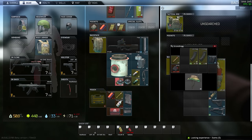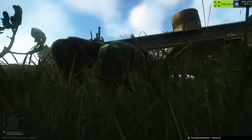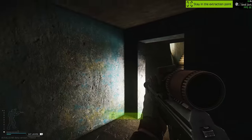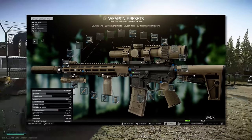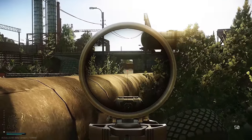How many grenade slots do you have? Now I've got ready to go with the TX-15, which is kind of like the 556 spirit of the SAG. This gun also slaps really hard — I recommend giving it a go.